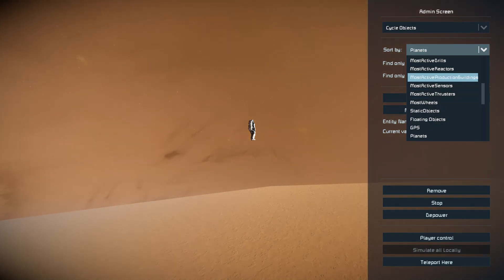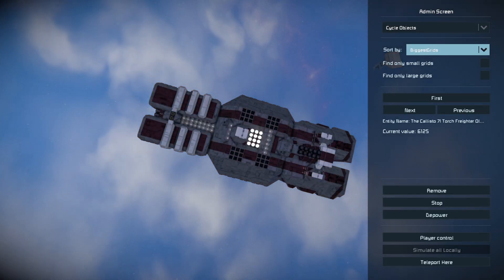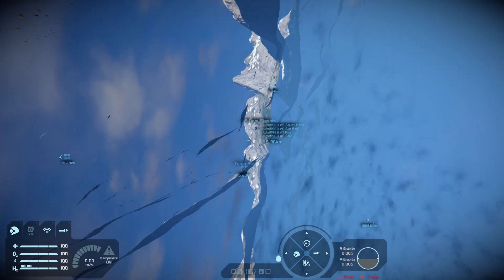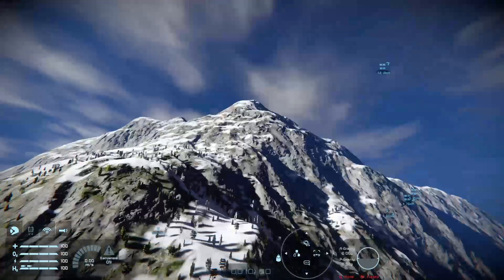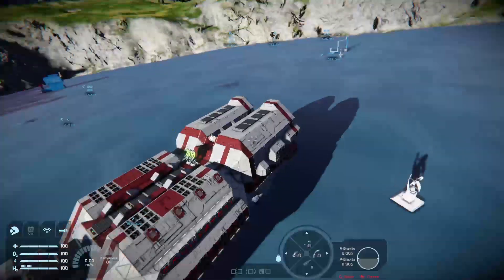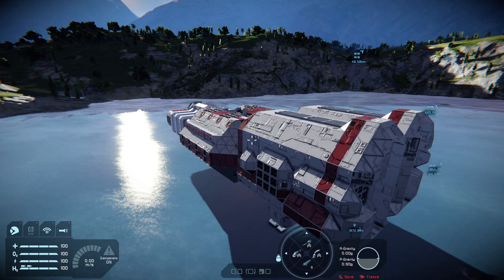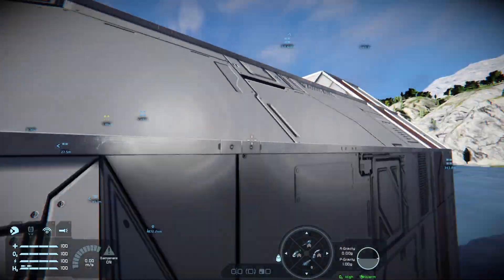If we change it from Planets to Biggest Grids, you'll see that one of the biggest grids here is the Callisto 71. Notice I'm moving at warp speed, so let's change the camera speed. There's the ice lake — we've come quite a distance. You can use all the camera controls from the spectator mode video — press X to lock to a ship — and you can teleport your character, which is useful for getting around quickly.